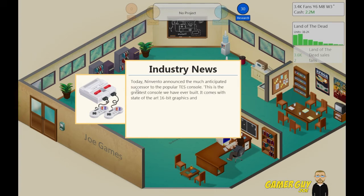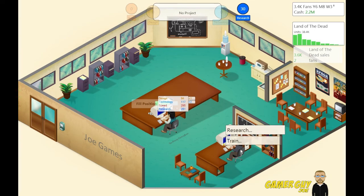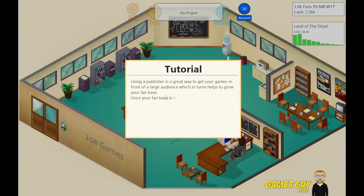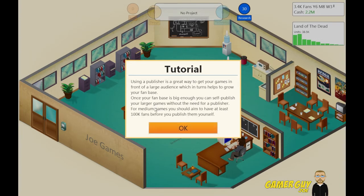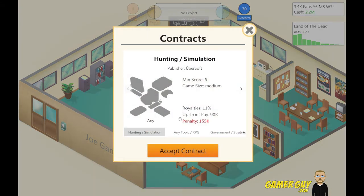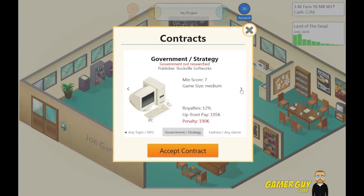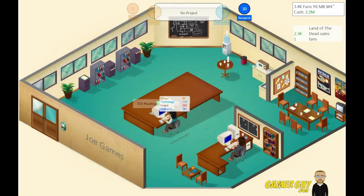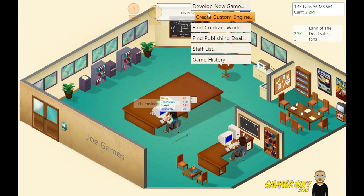Nivendo announced the much-anticipated Super Nintendo — sick! So let's jump right into it. We made a little bit of money from that notch — it wasn't our best game for sure, but it was alright. We could use some contract work here. You're working away — okay. We have another position. Do we want to hire somebody else? I'm not quite sure we do yet.